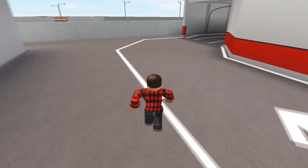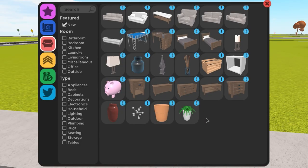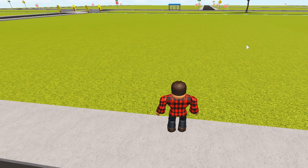This update has a decorating and building theme to it, so of course we have some new furniture. The new furniture is in the rustic style. We have had the agrarian set in the past, and this new set has a similar style. The new furniture seems quite versatile for decorating your living rooms and bedrooms. Let me lay them all out real quick for you guys to see.